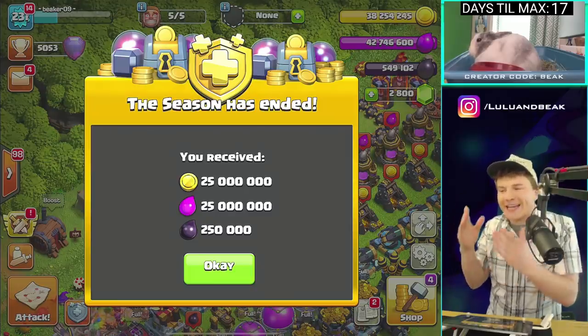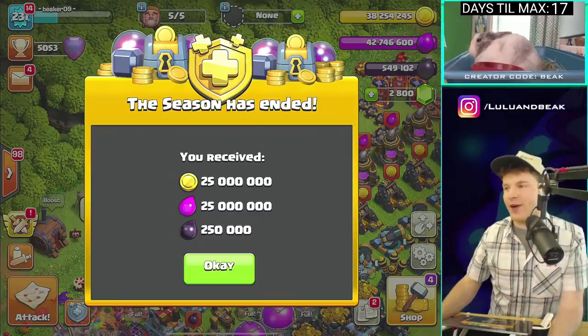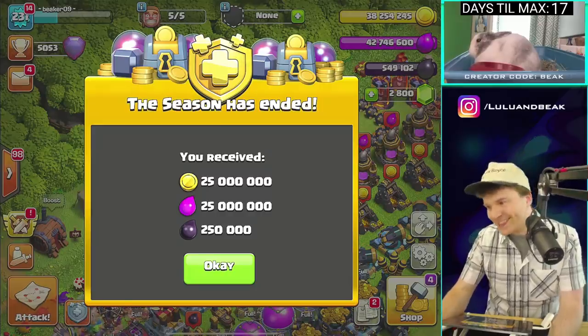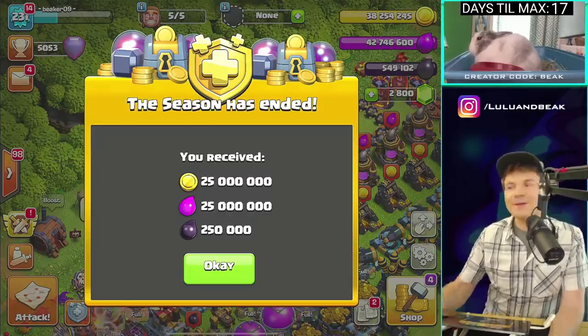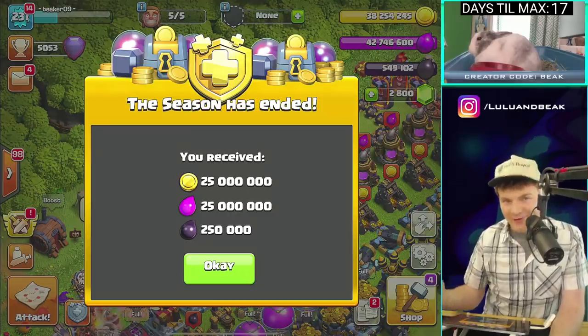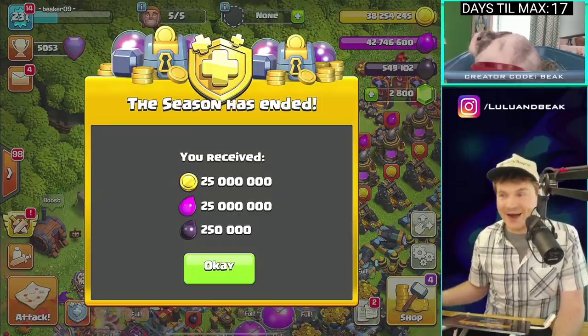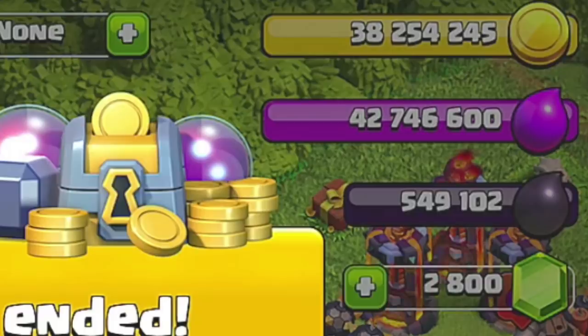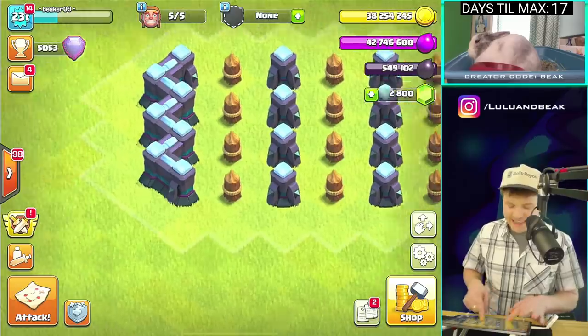Oh my god, every time I see that I'm so shocked — I always forget that you get this every month. Look at how much loot we have right now, it's gonna be a good day. The best is when you already have a bunch of loot and then we got this, and now we're just stupid — like 80 million loot. Cool.